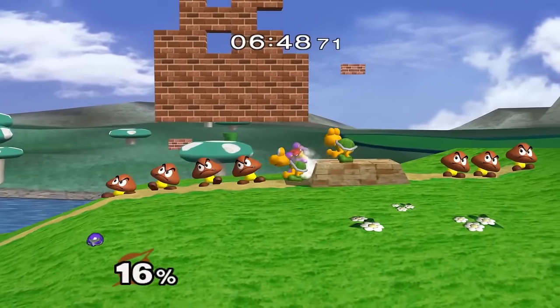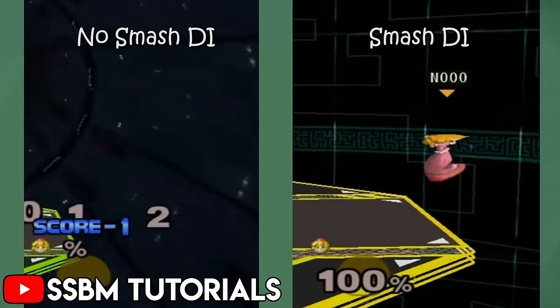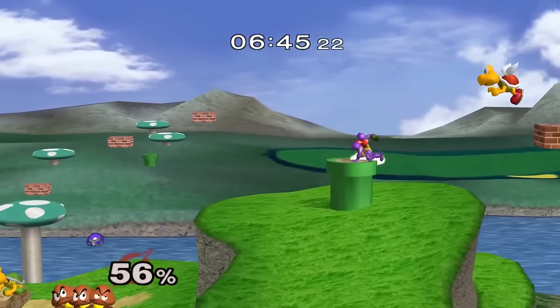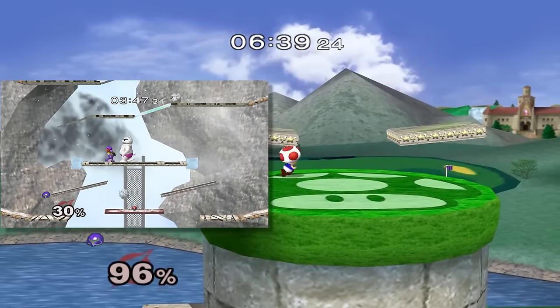The next strat used is Damage Boosting — the knockback being manipulated using DI and SDI, which basically means adjusting knockback angle and position after being hit by an attack respectively. The author wanted to get as many SDI inputs as possible while also being as precise as they could get with the DI trajectory. This is seen a lot in the Mario level, Icicle Mountain, and F-Zero.